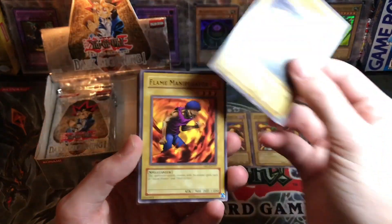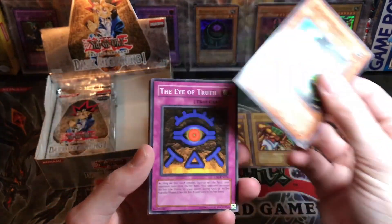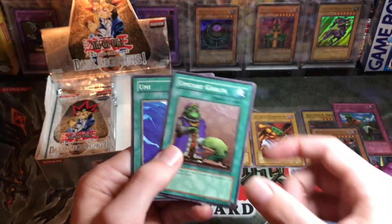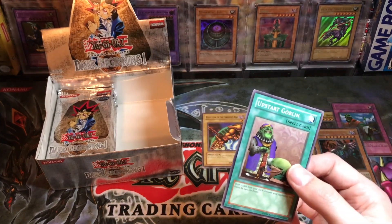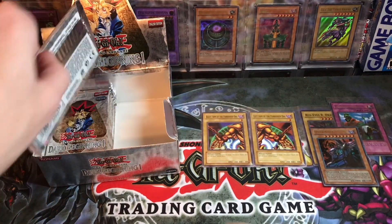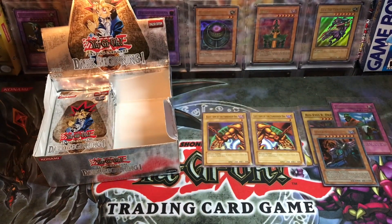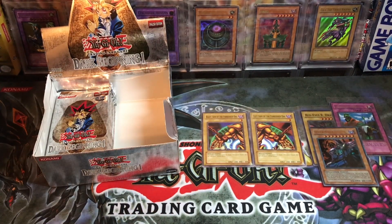Silver Fang, Armored Zombie, Flame Manipulator, Grand Tiki Elder, Larva Moth, Eye of Truth, Gravity Bind, Shift, Turn Arrest. Upstart Goblin — at Yumi, they pulled two Upstarts. It would really be nice to pull those two legs of Exodia. Looks like we're not going to get the Exodia head, but I do own one so it's okay. I already have both the ultras too, which kind of stinks — I'm trying to think of which ones I don't have.